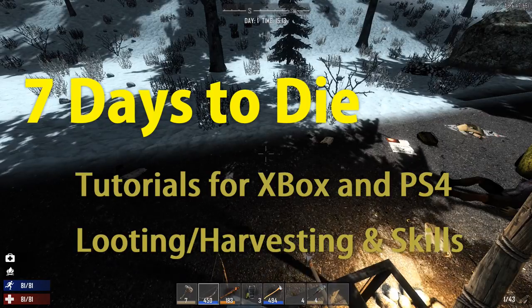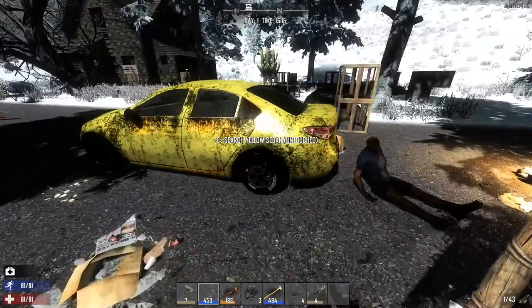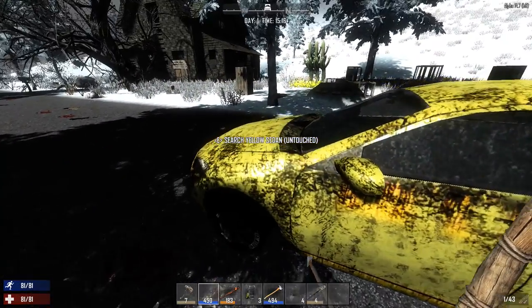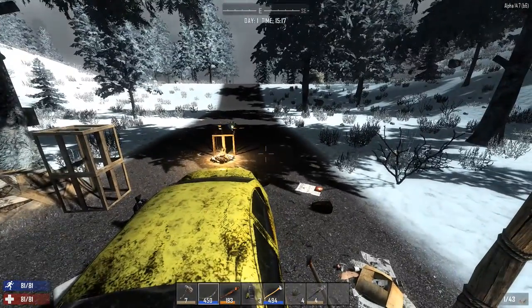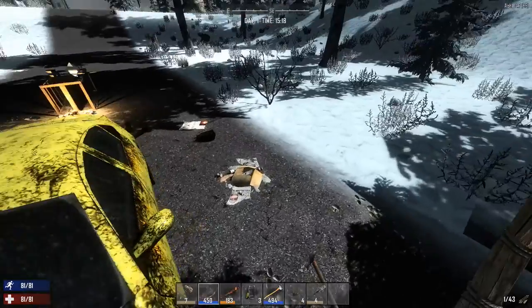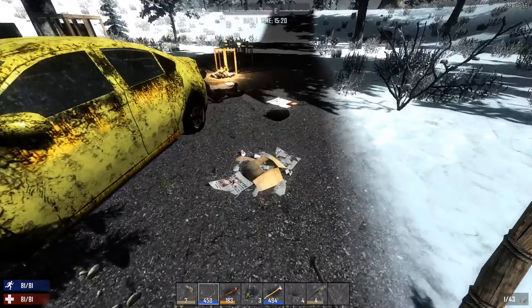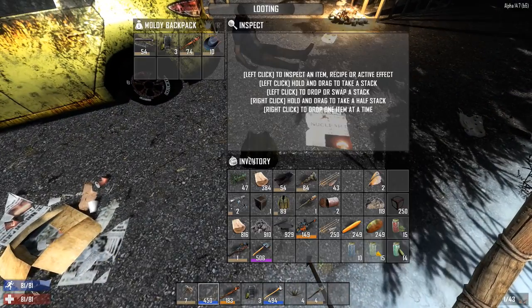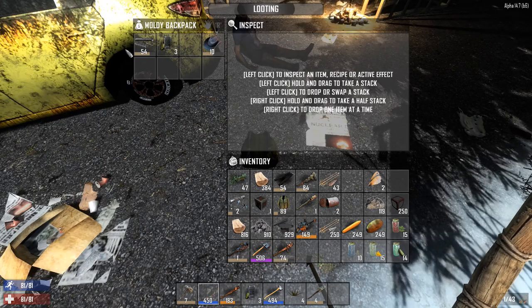Hello friends, welcome back to another tutorial series for new players for the console versions of Seven Days to Die on PC, Xbox One, and PlayStation 4. In this video I'm going to talk about looting. This game is all about looting - everything is lootable. I can go to this purse or backpack, check it for good stuff, and I found a hat and a spike club.